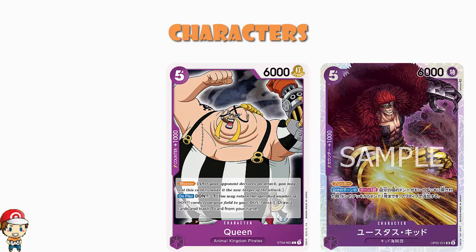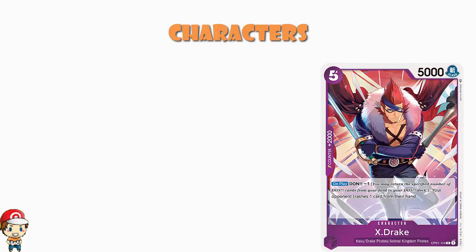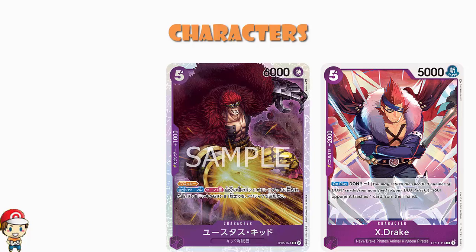You'll notice there's just an absurd amount of blockers in this deck — five blocker types I've told you about so far, each played as a four-of. You're going to be blocking all day long. Now, X-Drake doesn't block, but you do have counter plus 2,000, which is a very good thing. And on play, Don minus one — your opponent trashes a card from their hand. A bit of hand disruption to go with the Lore I showed you earlier. And remember, we've got Captain Eustace Kid that will get that Don back.